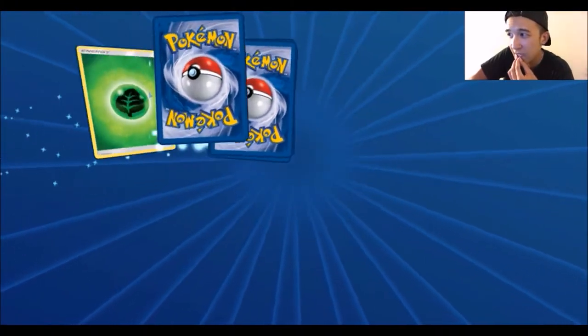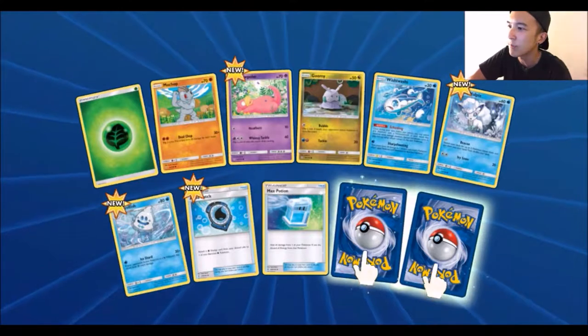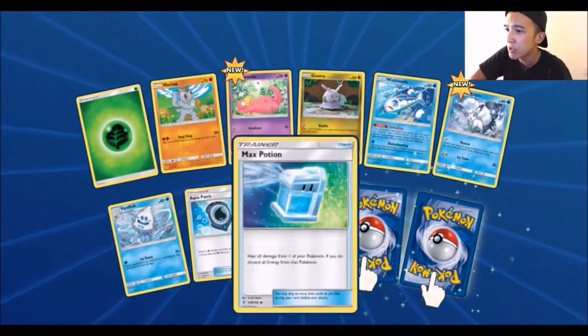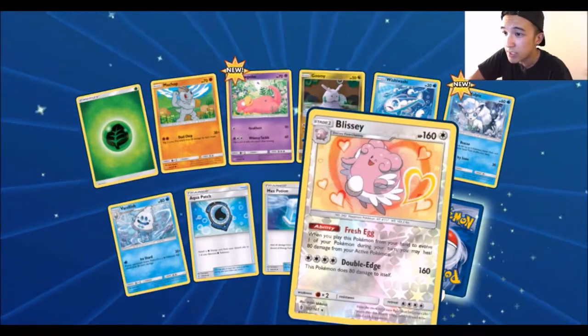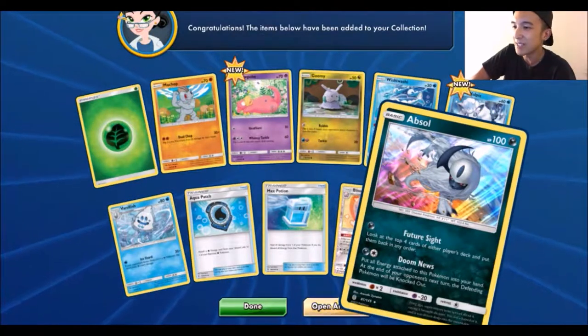Pack numero seis. We got Leaf Energy, Grass Energy, Machop, Slowpoke, Goomy, Wishiwashi, Alolan Vulpix, Vanillish, Alka Patch, Max Potion. I'm always getting Reverse Rares in this. We got a Blissey and another Absol. Awesome, that's a Holofoil.